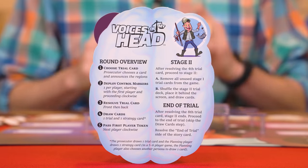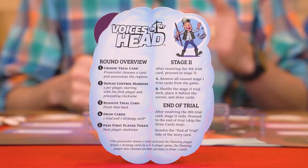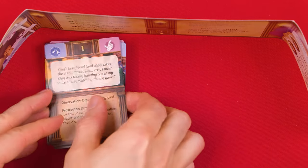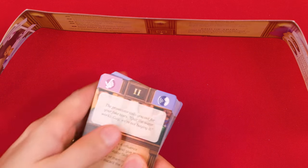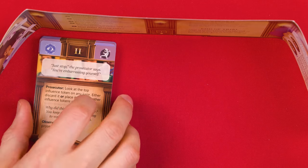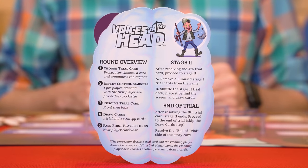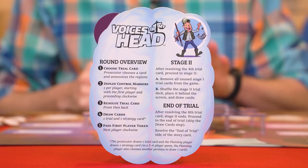With the draw card step done, we now resolve the final step: passing the first player token to the left. And this means even the prosecutor can be the first player. You'll play four rounds in total before it's time to move on to stage two of the trial. The first four rounds represent the prosecutor presenting evidence and calling witnesses. When stage two starts, you'll see what happens when Guy takes to the witness stand. To start stage two, first remove all of the trial cards from behind the prosecutor's screen and return them to the box, then find the stage two trial cards set aside earlier, give them a good shuffle, and set them up behind the screen, dealing two cards to the right just as before. You then start the fifth round, and it's easy to tell which round you're on because you add a control marker to the board during each round, so the number you have left is how many rounds you have remaining.